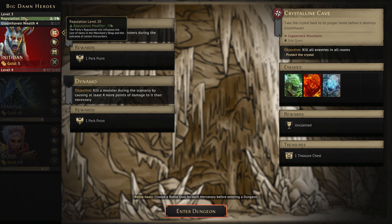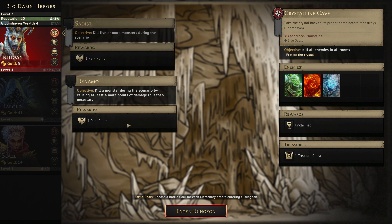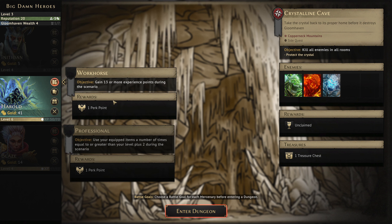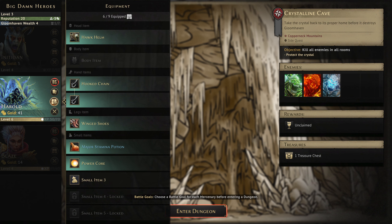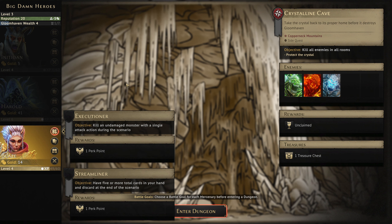I just realised we're actually on reputation 20 - it does not get better than this, amazing. For Inotion's battle goals, let's go for Dynamo - you might overkill something. Workhorse and Professional aren't going to be manageable. For Dynamo, at level 6 we need to use items 8 times. The hooked chain, winged shoes, power core - one, two, three, four, five, then a rest, six, seven, eight. It's doable but you'd have to really try for it. And Executioner - kill a non-damaged monster with a single attack. There's always the possibility.